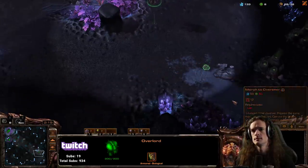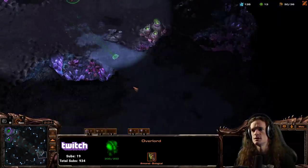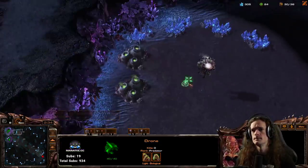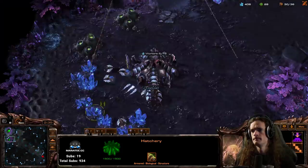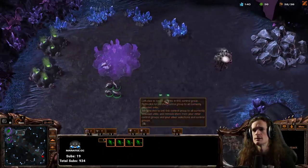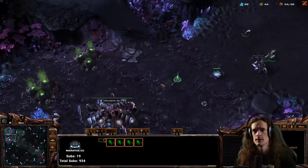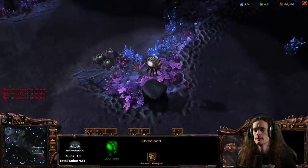There's no base here, I'm going to go check — see if it's a cheese. Okay, that's extra safe, so I can just go and take a third. If the opponent defends, expand. And also creep — creep always and without ceasing. Third base is up at 31 supply, we make an overlord and then drone. If we float money we make a queen, and if we have larva we make drones. Drones and drones and drones.